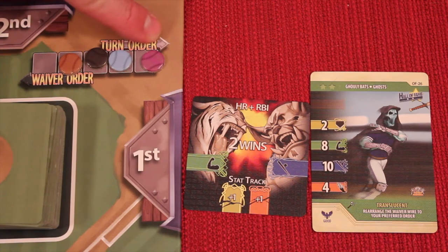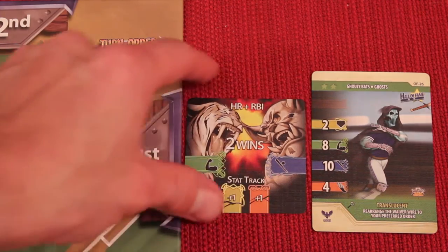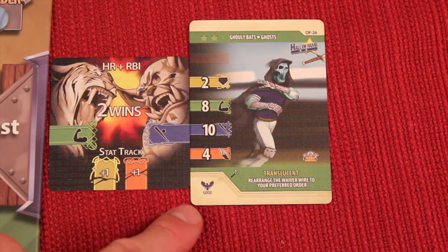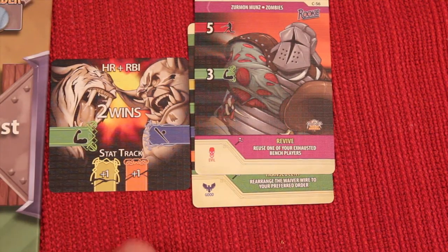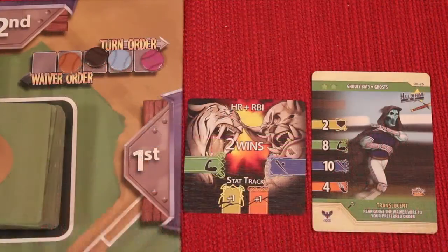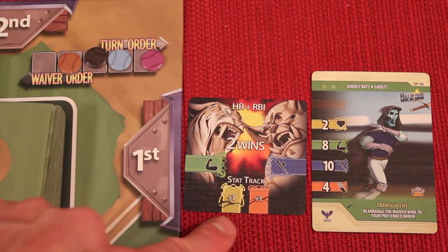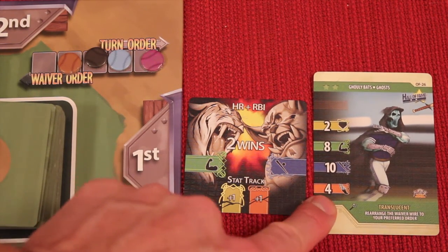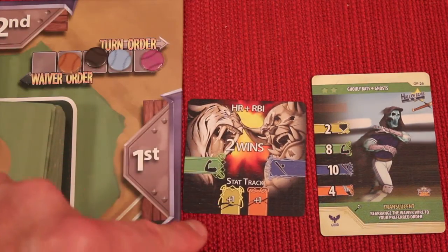Once everyone has had the ability to possibly play magic in turn order, the game will finally resolve. Whoever has the highest value — in this case of these two stats — collects this card for the wins. If there's ever a tie during the normal rounds, good players always beat evil players. If it's still tied, nobody wins it this round, which makes everybody available for the stat track. Anybody that did not win this card gets to go up the stat track. On every card you'll see a different amount of colors — this is the stat track. Anybody that played a yellow or orange this turn can go up on that stat track. The player who won the card does not go up the stat track.